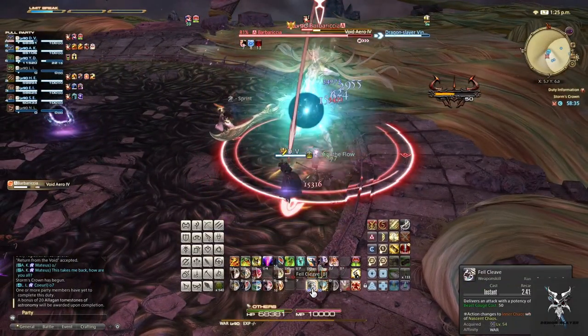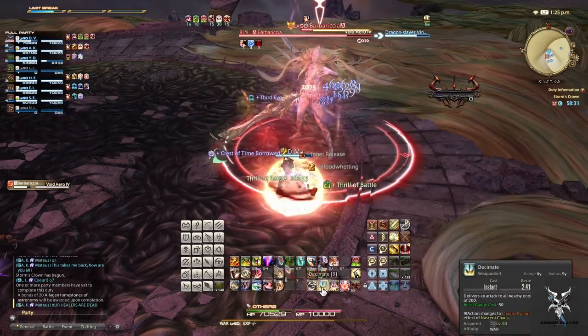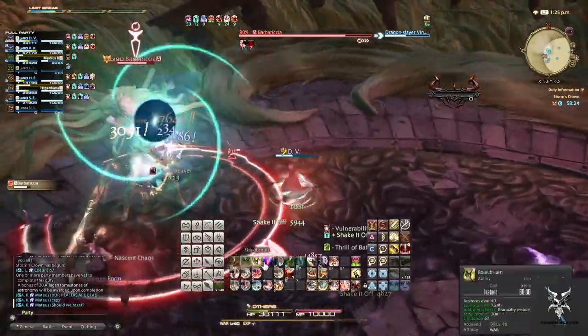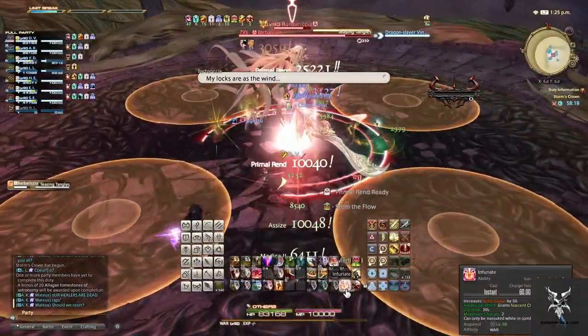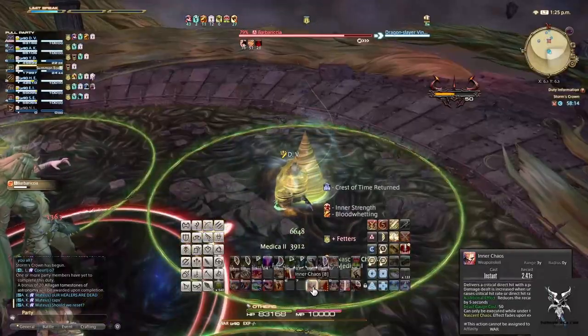After this she'll do another Void Arrow 4. When she goes to the center of the platform and casts Teasing Tangles, this is going to put everyone in a small Circular AoE. You can't move out of the AoE or you'll be pulled back to the center.